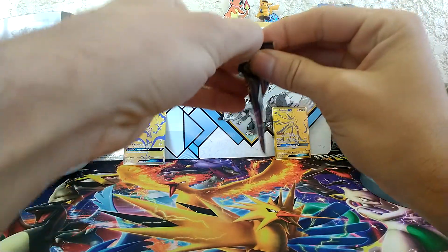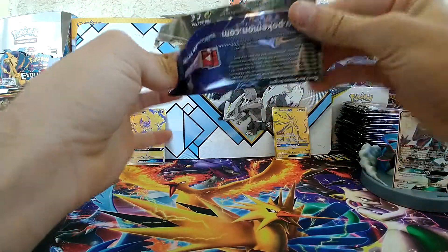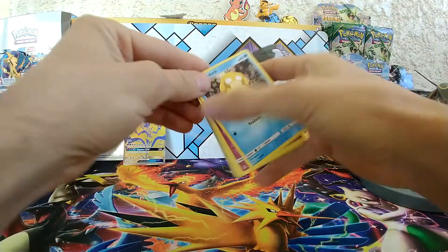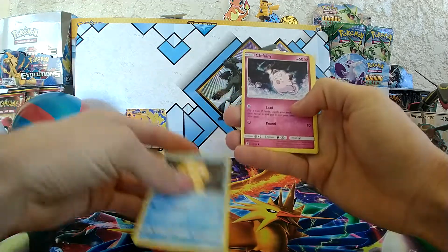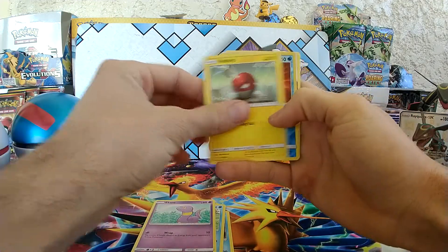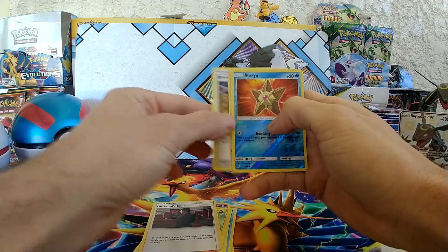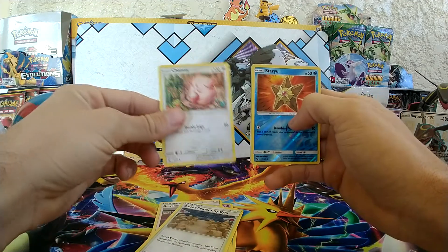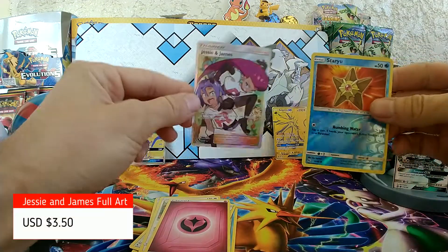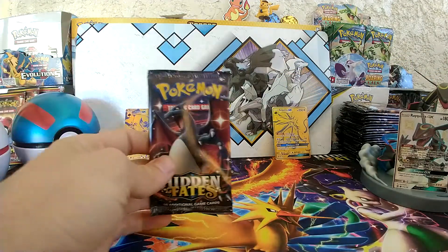Let's go! We have Psyduck, Clefairy, Magikarp, Ekans, Voltorb, and Staryu Reverse. Coming from the rear: Giovanni's Exile, Brock's Pewter City Gym, Chansey, Fairy Energy. And a Jessie and James Full Art — nice, that is awesome!